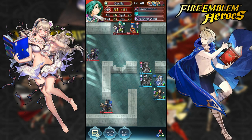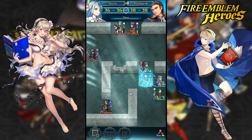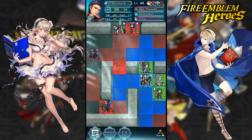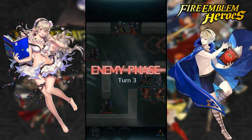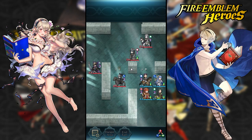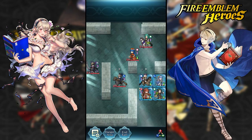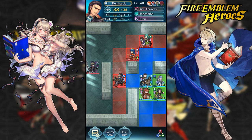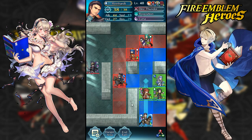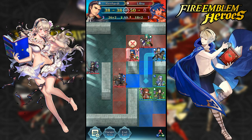Yoma is going to get doubled by Cecilia and Lilina, so what I'm going to do is dance on my Reinhardt and reposition Yoma back down so I'm back in the same position as before. They're going to move accordingly, which is fine. At this point I can either pull Reinhardt back since I don't really need him anymore, or put him up — in the infernal level I'll need to actually put him down.